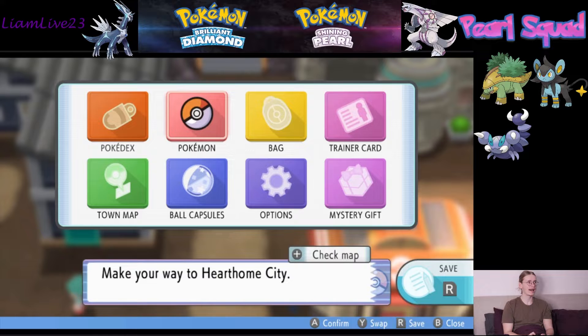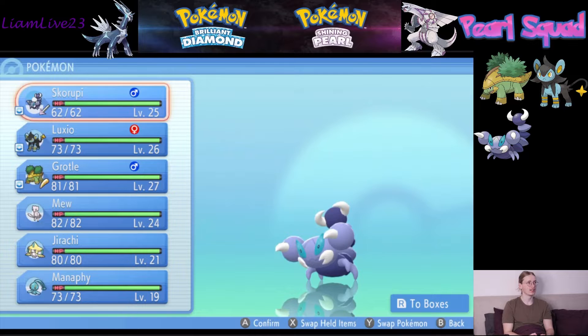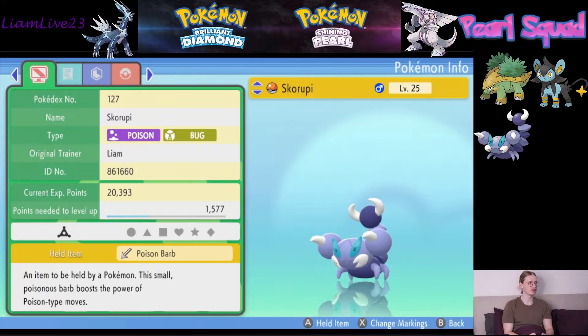Off-stream, I've done a little bit of work. I went and put ball capsules on a couple of the main ones. We also added a new member to our team — Skorupi. Initially, Drapion wasn't going to make my team, but not being able to get Gible means a spot has freed up for a while. So instead of just having our team be empty that whole time, I thought I'd start to fill it up. We added Skorupi here.